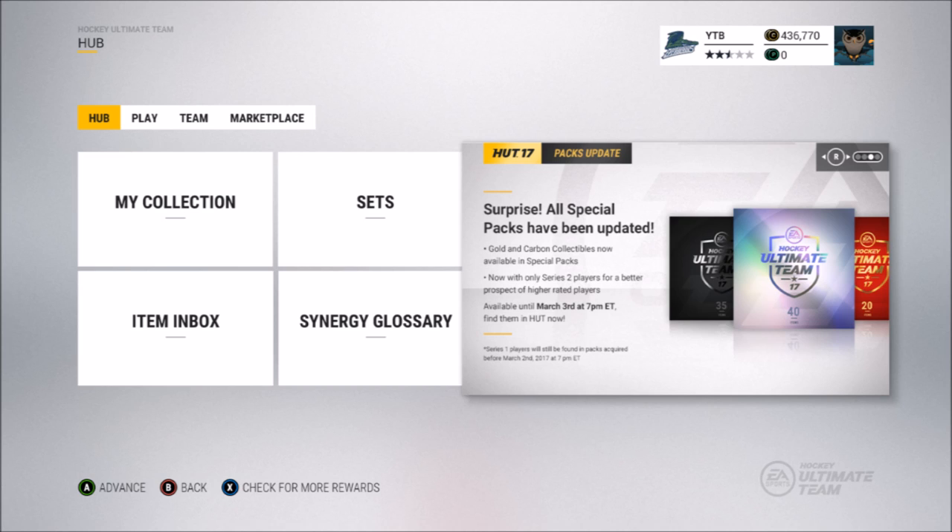The last thing I want to talk about is that gold collectibles and carbon collectibles are now going to be in special packs for a whole day. I like the fact that they're doing a one-day test run, but keep in mind there could be a lot of them flooding the market and prices might go down. It may be a good time to stock up on collectibles when they're cheap, and hopefully they'll go back to normal prices. Keep in mind this could be a permanent addition in the future.